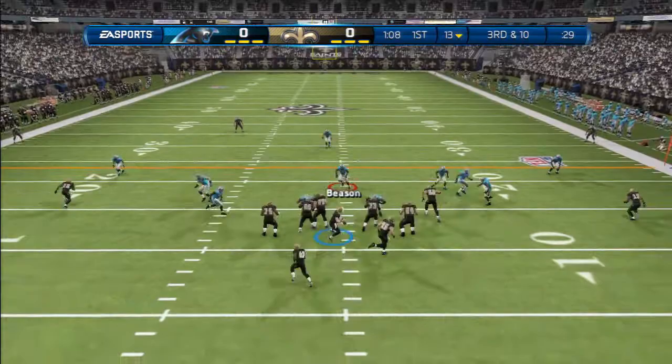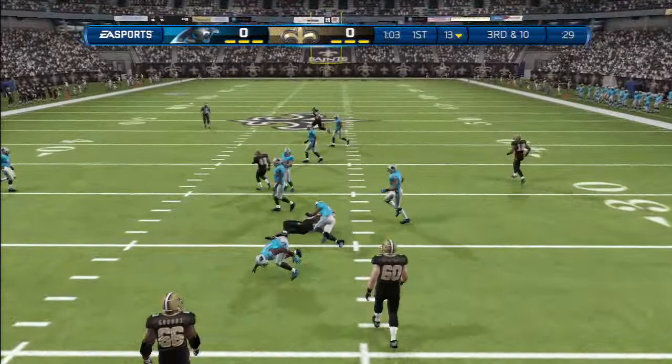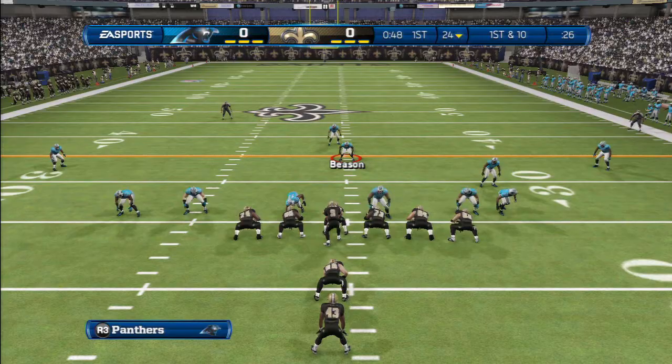We're back on defense, and he's running with Darren Sproles. I don't know why he goes backwards, but he turns a second and four into a third and ten. Come on, stop him — and it's Angle to Thomas, first down.